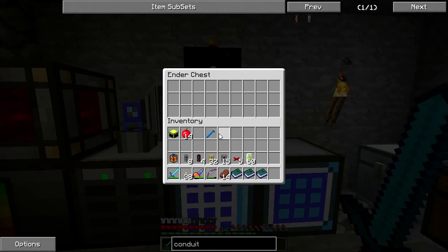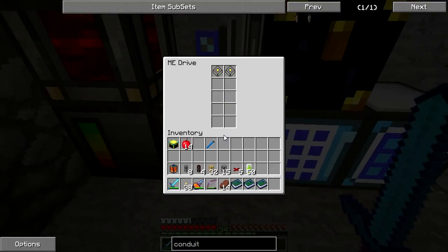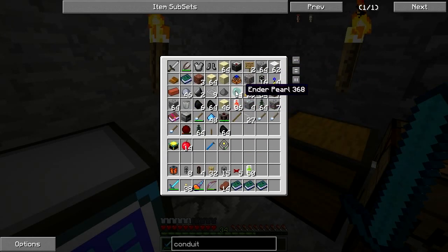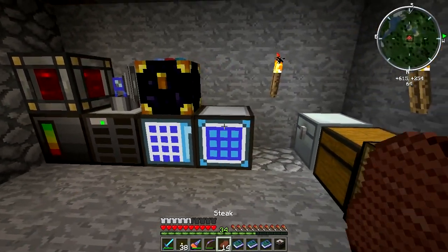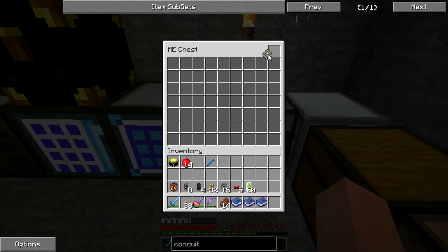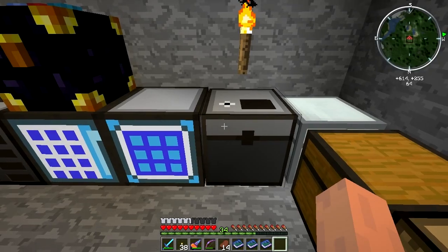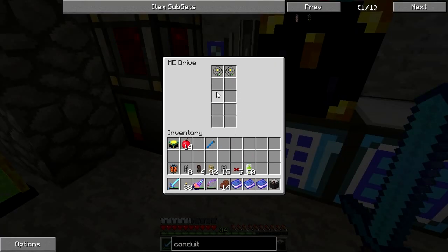I have an ender chest hooked up to this import bus, which is set to always suck items out and into the system. Let me just take one of these out — it's a chest station. All these blocks draw power from adjacent blocks, you only need to power one section. If we put a storage cell in here, we can see exactly what is in that storage cell. You can grab a stack of items and they all stack up together.